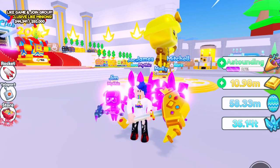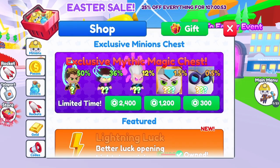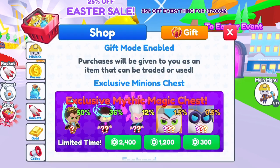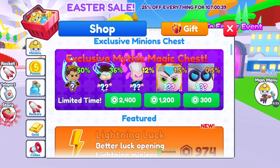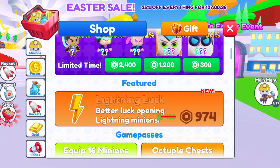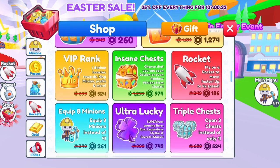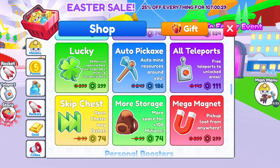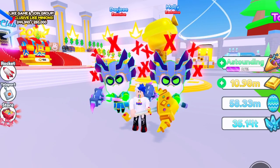Besides the update, there's finally a 25% off sale on everything. The last time they had a percentage-off sale on everything was back in October — that was the last time you could get discounted game passes. If you're looking to invest in this game, I suggest buying these game passes now, holding them until the sale is over, and then selling them at their original price.